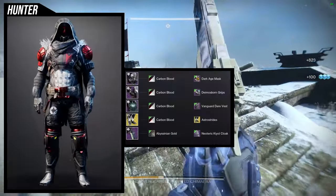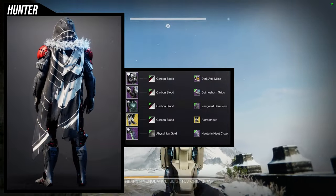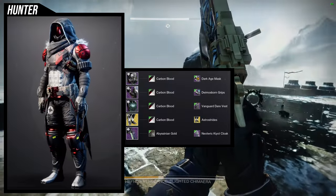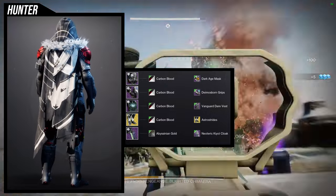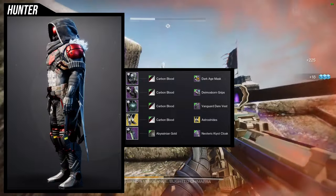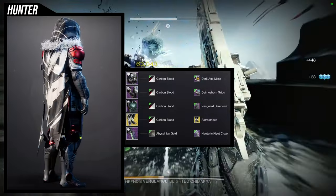Let's look at the helmet set. To be honest, this is the weakest set in my opinion. That said, the dark age mask is really, really good because of how versatile it's going to be. It's just a helmet with a visor — nothing too crazy — but it looks really cool. It's probably one of my more favorite helmets from this season.